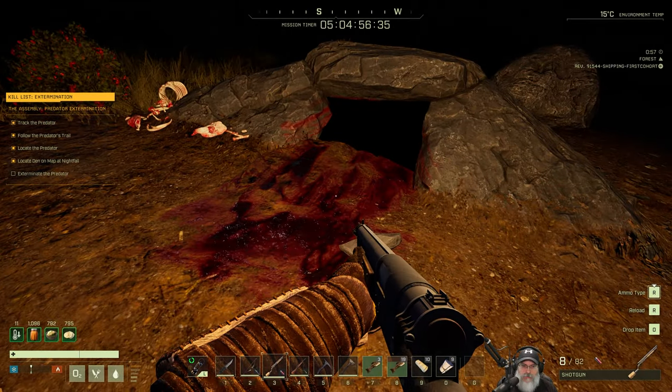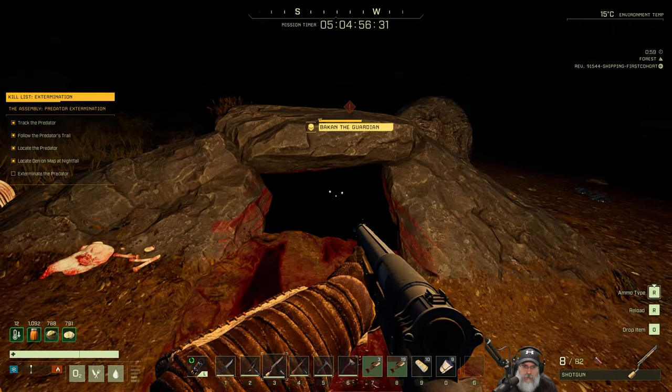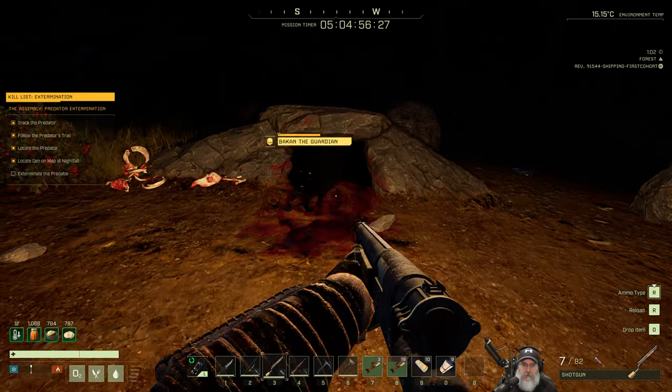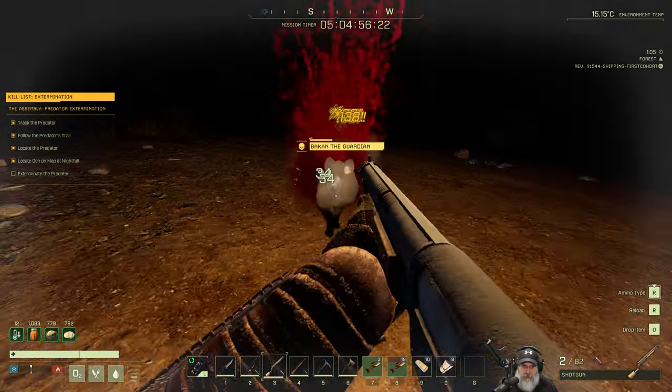This is Din. Oh shit, he's right there. Oh yeah, well... Oh. Are you gonna come out or what? Ooh, this guy's tough.